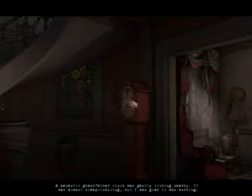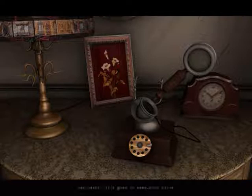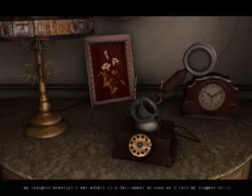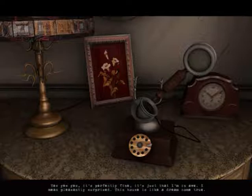With very little effort, the key unlocked the front door — that's a good start, at least. A majestic grandfather clock was gently ticking nearby. It was almost sleep-inducing, but I was glad it was working. There's a phone — telephone! Which way is the telephone, I wonder? There's a piano... must be this room. There's the telephone. Hello? Michael, it's me. Hey, Jerry! It's good to hear your voice. I see that piece of junk you got there is working. My thoughts exactly — I was afraid it'd fall apart as soon as I laid my fingers on it. So how did you find everything? Do you like the place? It's hard to tell yet — I'm very impressed, that's for sure.